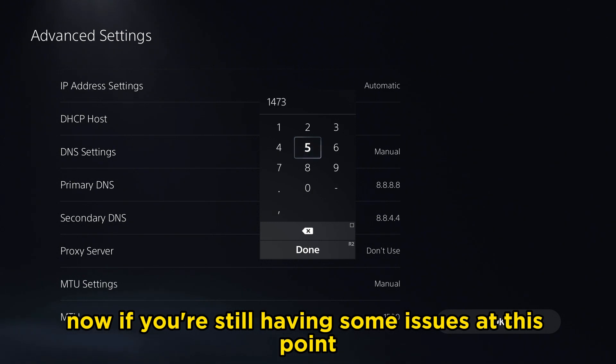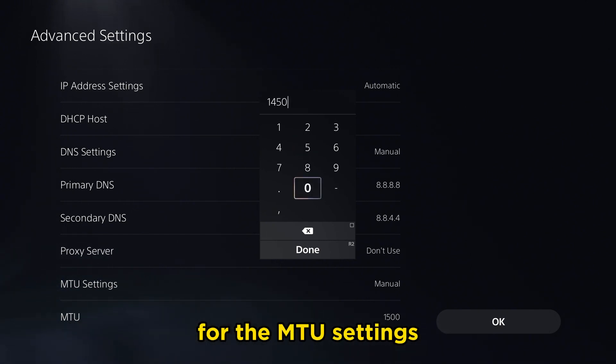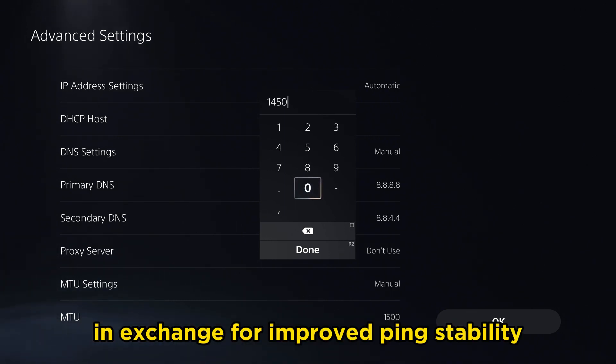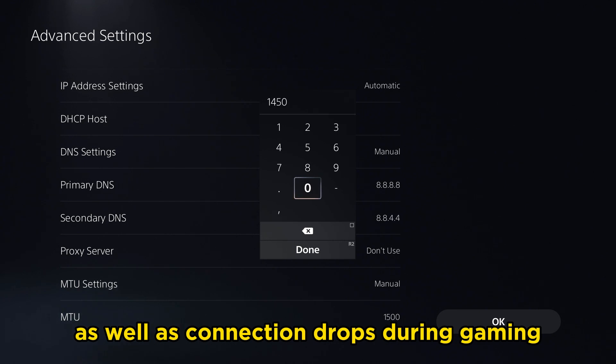If you're still having issues, the next setting you want to test out is 1450 for the MTU settings. This is for people who are willing to sacrifice download speeds in exchange for improved ping stability. This is going to help with fixing packet loss as well as connection drops during gaming.